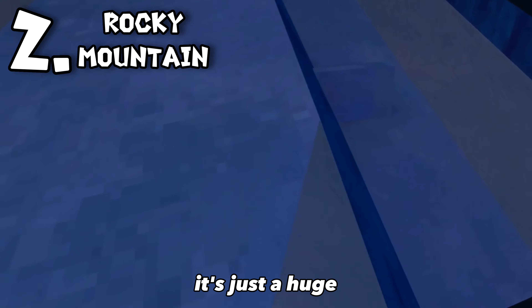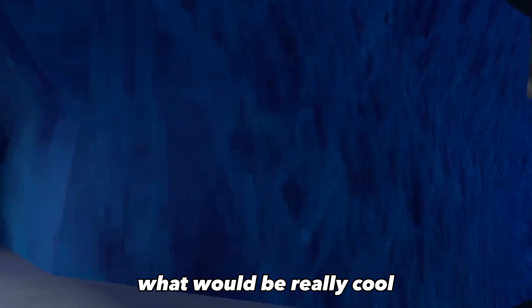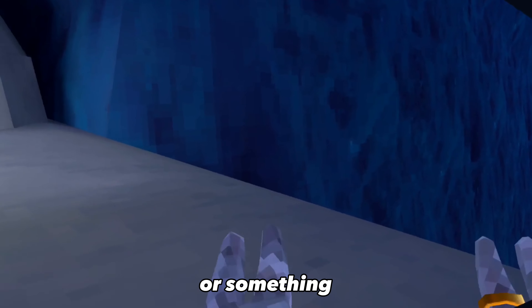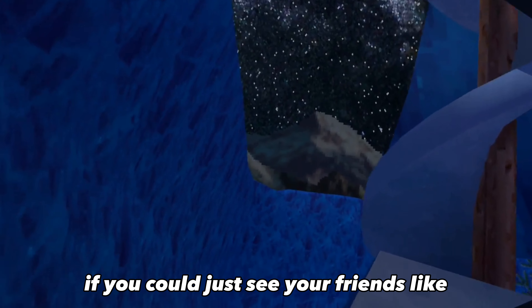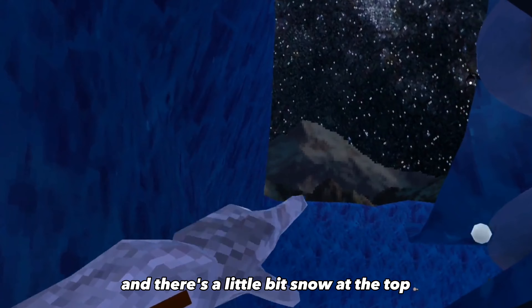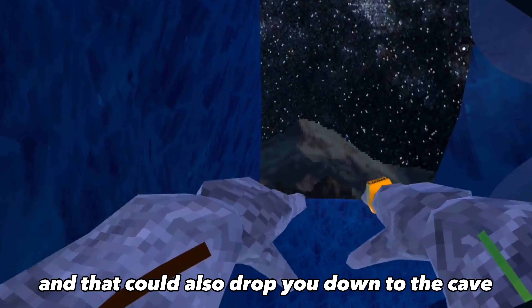Number two is a Big Rocky Mountain. It's just a huge plain mountain the size of the city buildings out there, could be about 100 feet tall or something. What would be really cool is if we had caves in there as well, like caves and buildings, and zip lines to get all the way to the top. What I think would look best is if the new map was actually that mountain. There's zip lines, and there's a little bit of snow at the top with a little shed, and that could also drop you down to the cave.